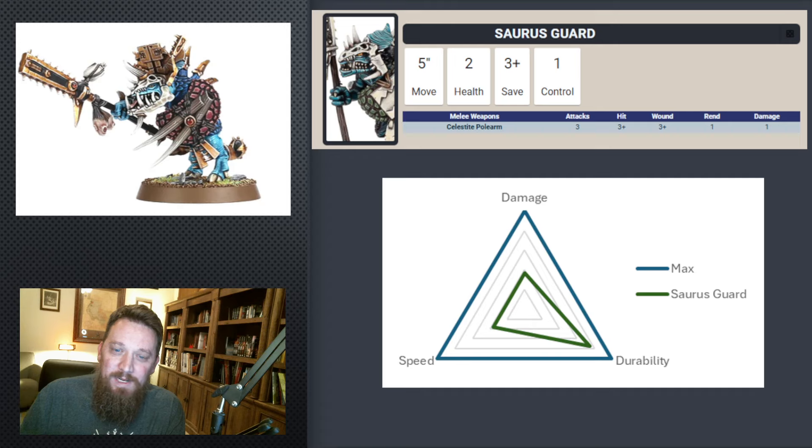Saurus Guard does a little better. They tend to have very good durability — I'm assuming a 5-up ward here. They do suffer from not having a whole lot of wounds; even a reinforced unit is only going to have 20 wounds, which in Age of Sigmar isn't really a ton. But their durability is good, especially if you can get minus-1 Rend asterisms or spells off. They excel at durability, not great with speed, and their max damage isn't really that high.